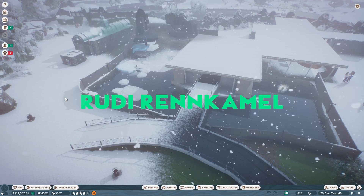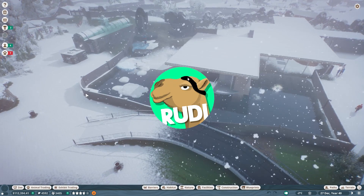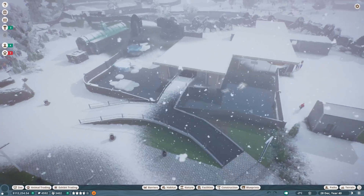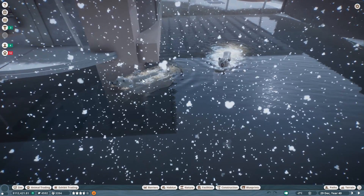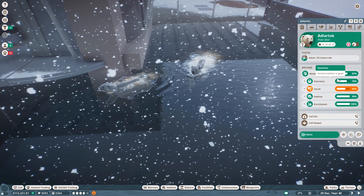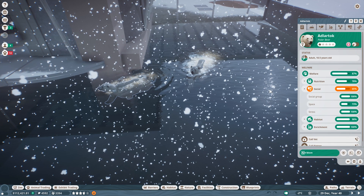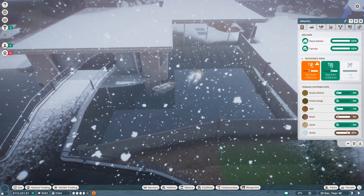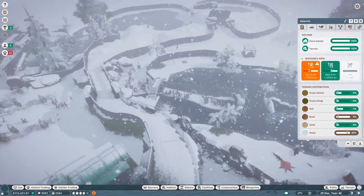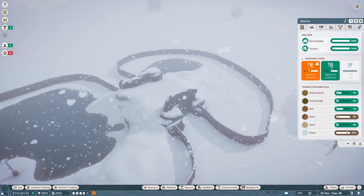Good evening everyone and welcome back to my franchise zoo. We are in the next episode and as you know, last episode we did the polar bear habitat. Now you can see the welfare is actually pretty dope - it's pretty okay. The only issue we still have is a little bit of space. Water is kind of okay, terrain is okay, and everything we did with the land bridge and stuff is great.